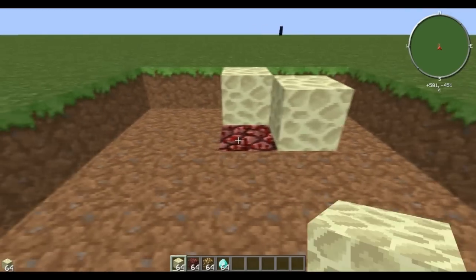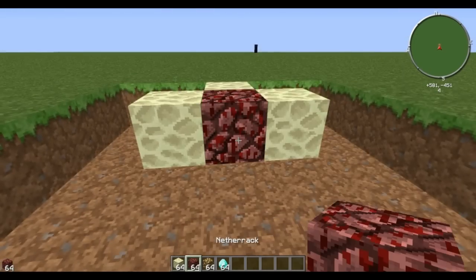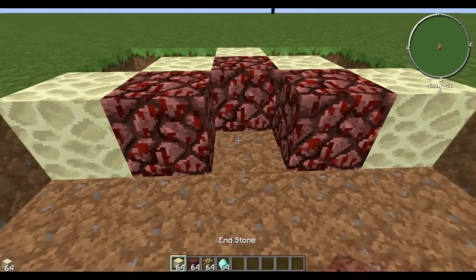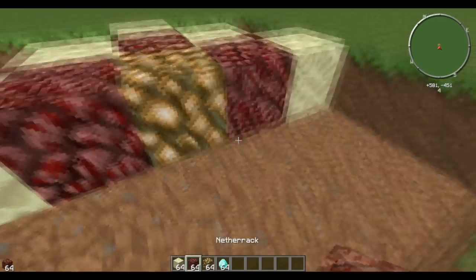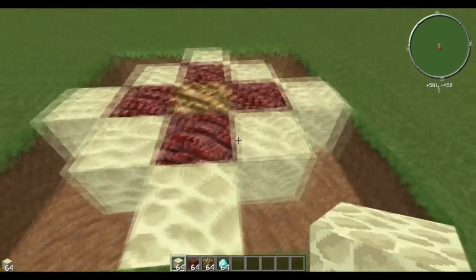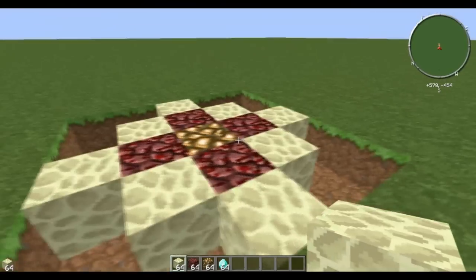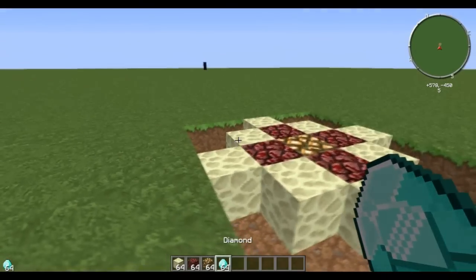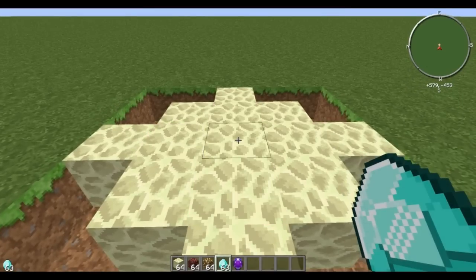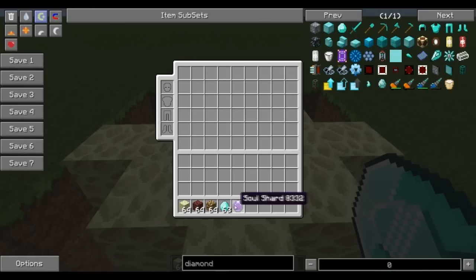And then the next level, you're going to go like this, with netherrack in the middle. The final middle layer is going to look like this, with glowstone in the middle. And then we'll complete the pattern like this. So this is going to be the pattern you make on the ground. You use a diamond and you're going to click on the glowstone. And as you can see, I now have a soul shard.